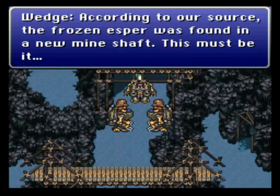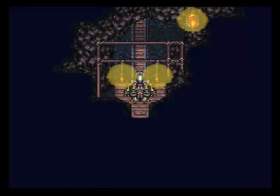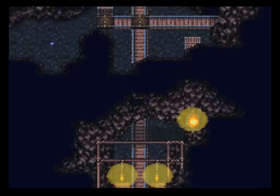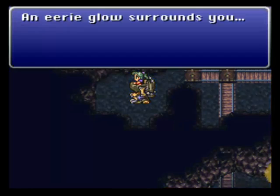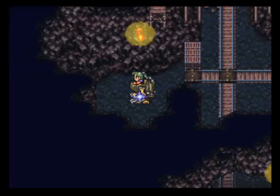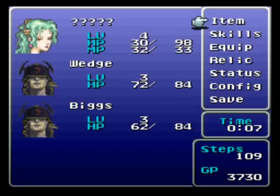According to our sources, the frozen Esper was found in a new mine shaft — this must be it. I'll be reading over the lines as best I can, both to practice my public speaking and reading skills. I don't need to know about save spots — this is how save spots work: you save, it's a spot, you can do it. Awesome.